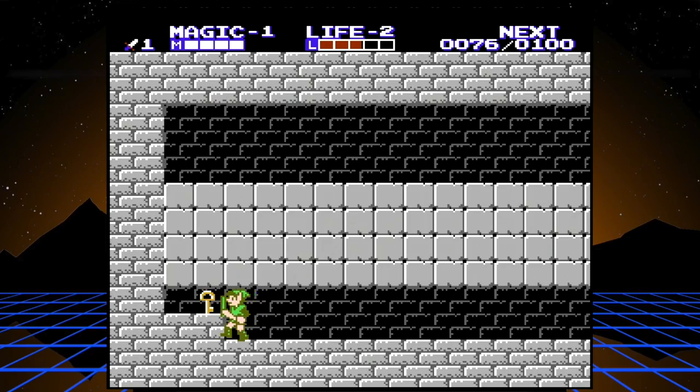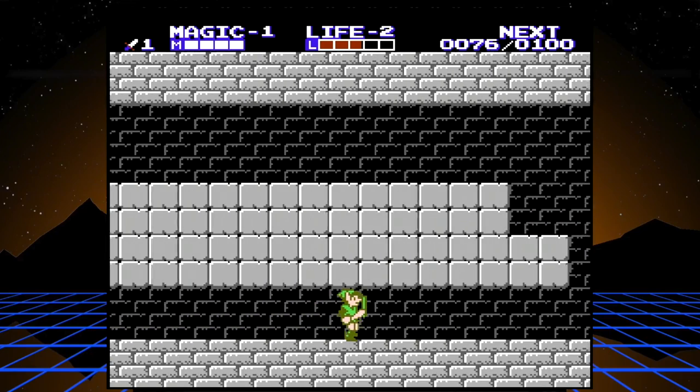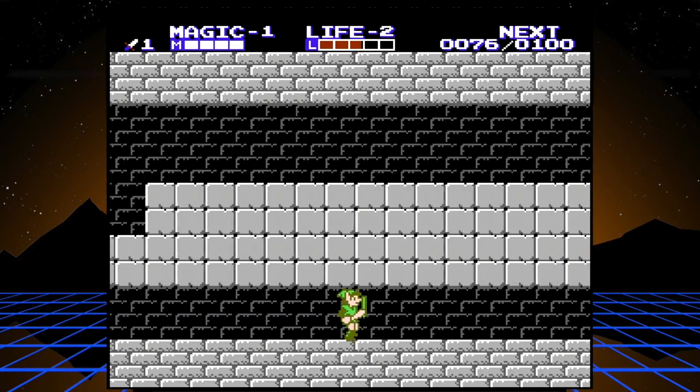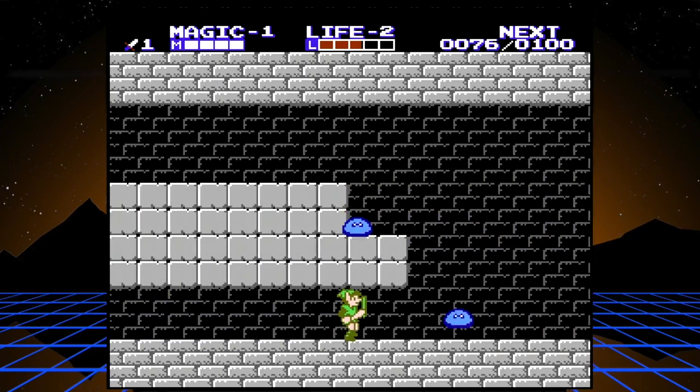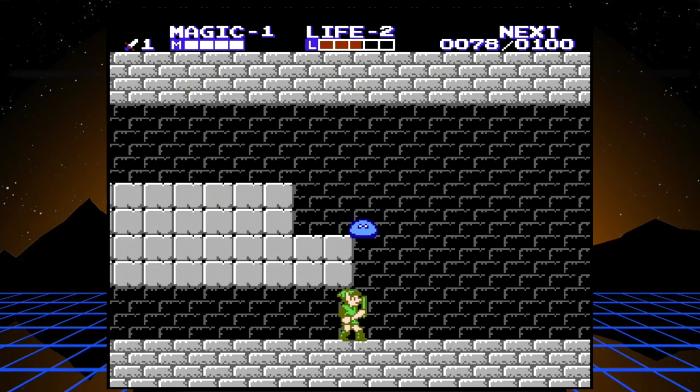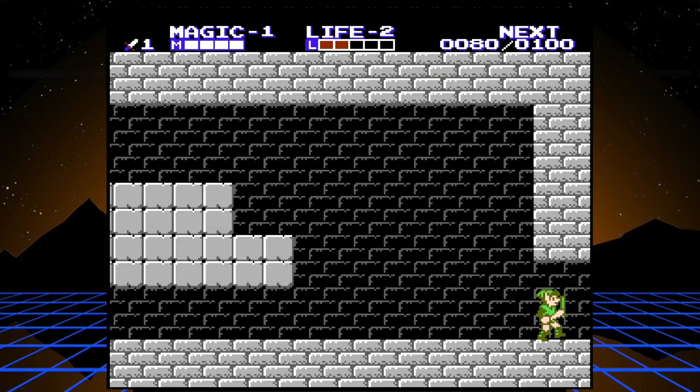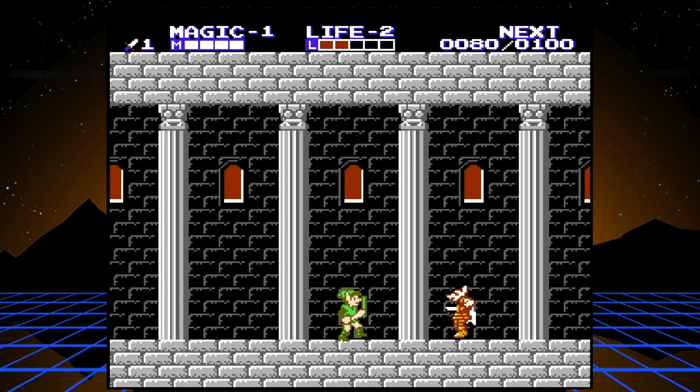These weasel enemies die in like one hit. As you saw from me picking up that key, you have to slash certain items to pick them up - potions, P-bags which have extra experience points, and keys.